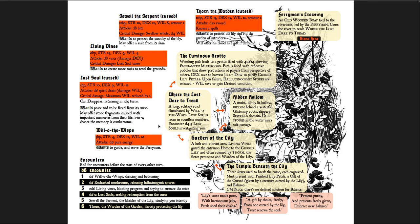You start at the Ferryman's Crossing, and that leads you to Where the Lost Dare to Tread, with a brief description, the creatures you encounter, and what else might be there. Then there are choices — you can either go to the Luminous Grotto or to the Garden of the Lily, or to the Hidden Hollow. Little arrows direct you from one place to the other. Finally, the Temple Beneath the Lily is underneath the garden, and it says three altars used to break the curse — each must be presented with purified lily petals, a gift of the curse, given by a creature cursed by the lily, and balance. GM note: there is no defined solution for balance — it's up to you. So this is the whole little adventure.